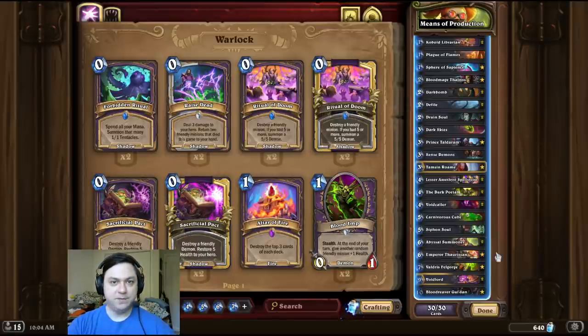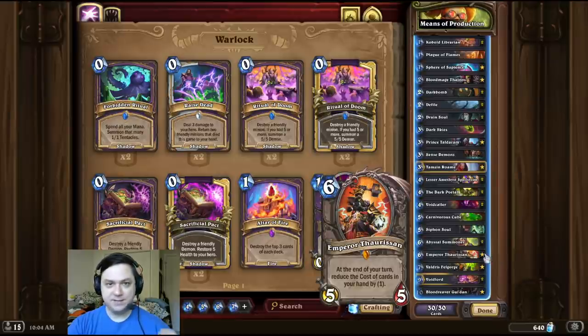One thing you have to be careful about for this deck is that when you play Emperor Thorizan, it can't stick around for an extra turn, because if you reduce your Dark Bombs down to 0 mana, this combo does not work.